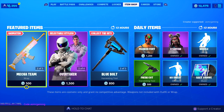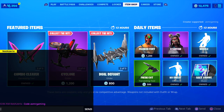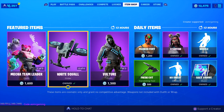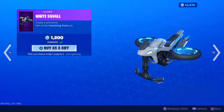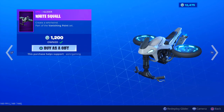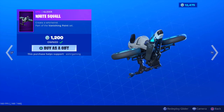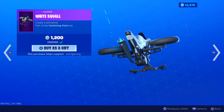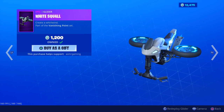If any of you are picking anything up on the item shop today, use code ASMRGAMING. White Squall glider is back — create a whirlwind. I have this one and absolutely love this glider. It's so cool. You can actually rev the engine as you're gliding if you tilt it forward or back. I think this looks awesome, and not many people use it, so I don't know why.